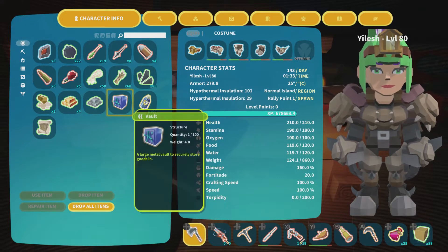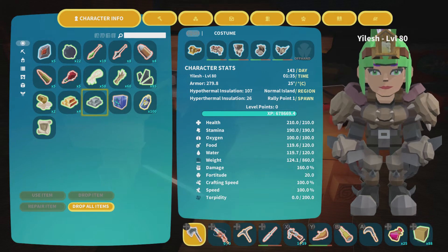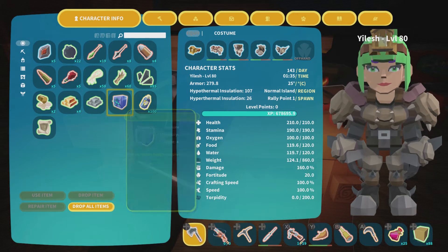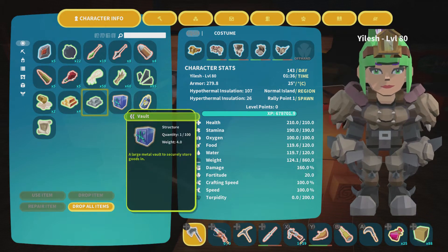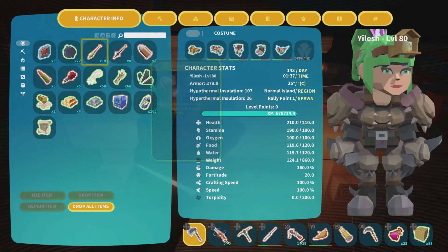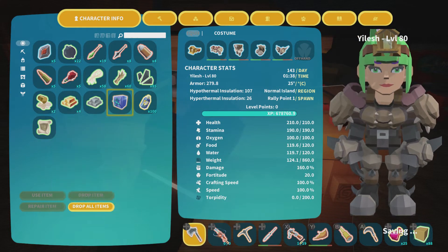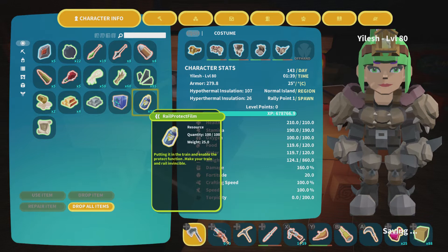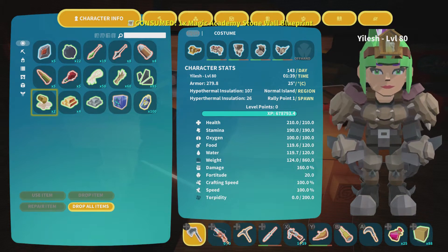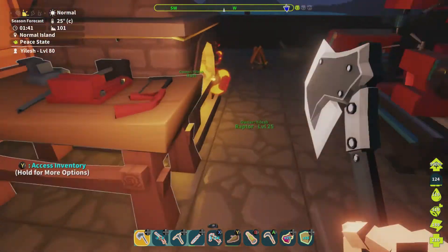Oh, we got a vault! I don't even look at them — I like being surprised. So we grabbed some gold, awesome. We got steel. We snagged a vault, that's completely awesome. We got some sleep darts, a metal arrow, a couple pistol bullets, and some advanced rifle bullets. And this — I kind of want to start crushing that because I'm not sure what that's about.